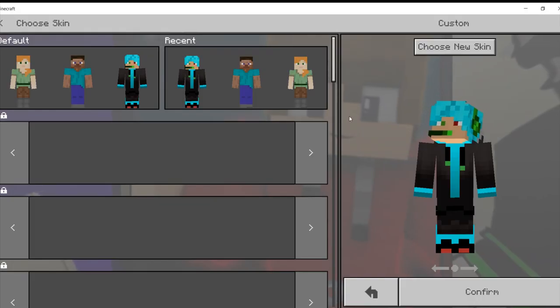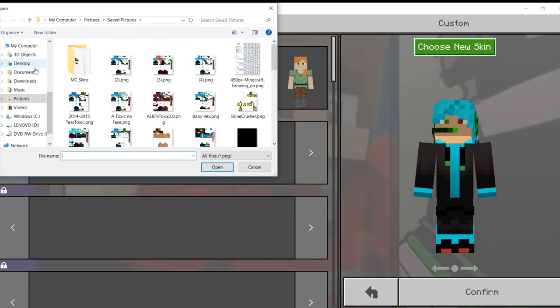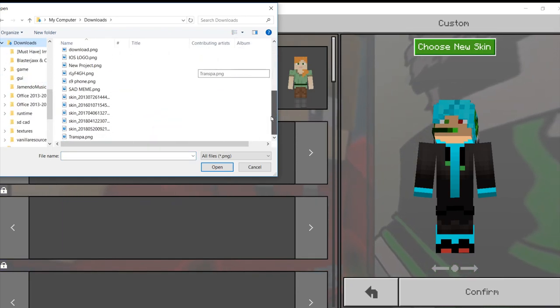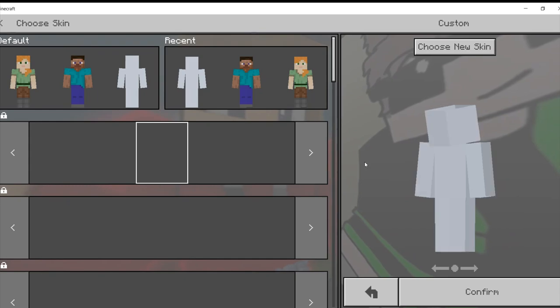Step 4: Pick a custom skin — that is the invisible skin that you downloaded in the description of the video. As you can see, the skin is white. Just press confirm.